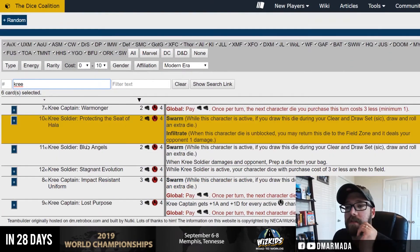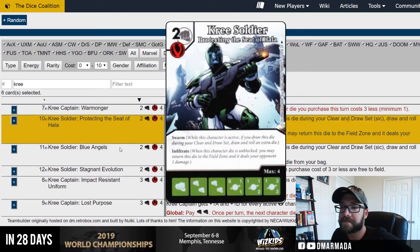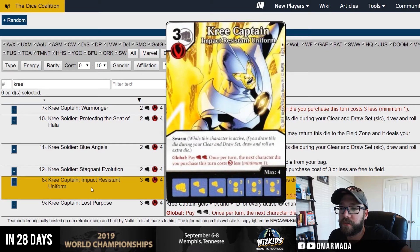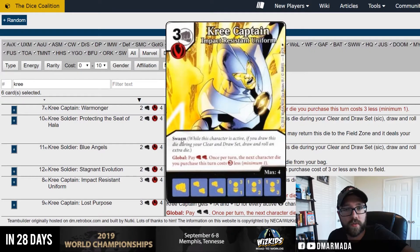So here are your Kree options — you only have a few. You've got Kree Captain Warmonger, two-cost fist, does nothing except with the global. Then two-cost fist Kree Soldier — this is the swarm infiltrate one, kind of cool. Two-cost fist Kree Soldier Blue Angels, swarm, and prep a die from your bag if he deals damage. Two-cost swarm. Obviously Kree Captain Lost Purpose — the other option is a swarm version, but three-cost swarm is terrible so you never run that one.